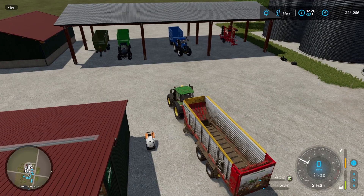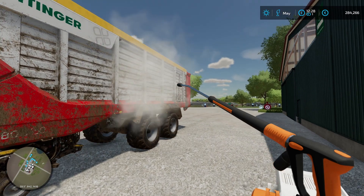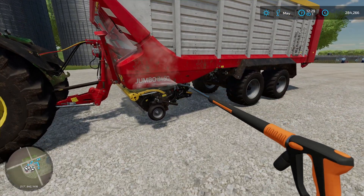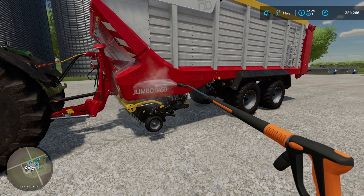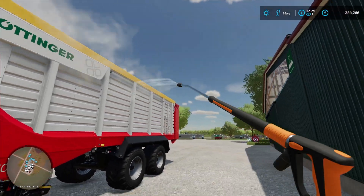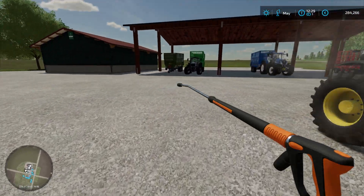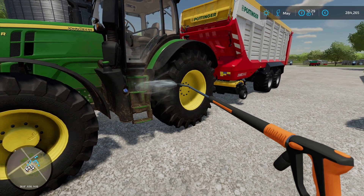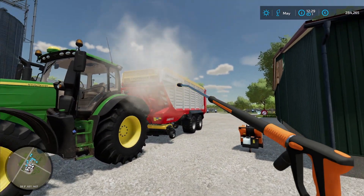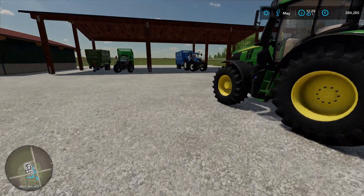Let's pull the John Deere forward with the forage wagon and make it more presentable for the world. Give the tractor a quick once over as well. Super duper, that'll do. Jump in.